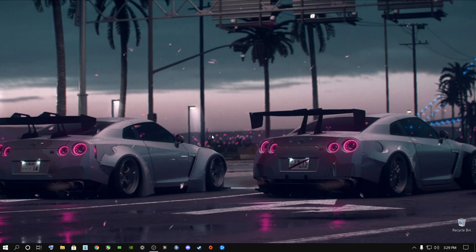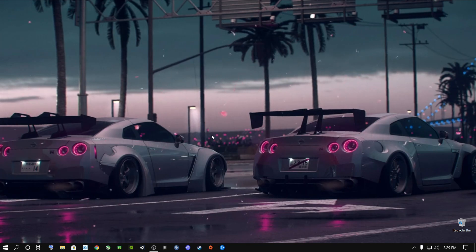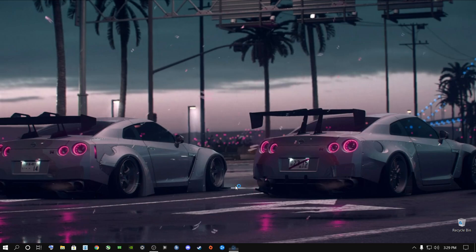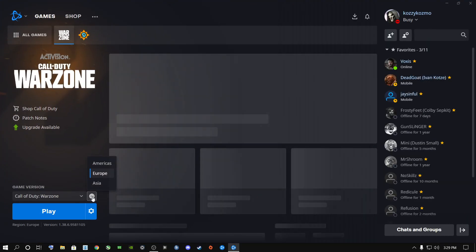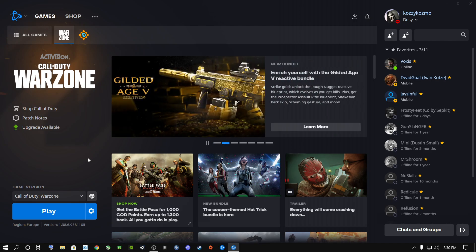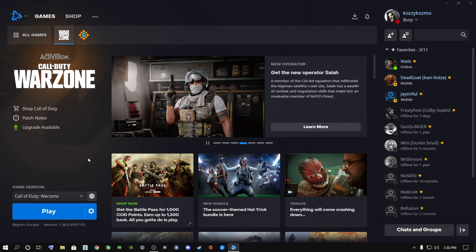Once you're done with that, exit out and open up Battle.net again. I did this twice and it worked for me. If the problem still persists — and this applies to both console and PC users — open up Battle.net and select a different region, because Call of Duty might have a problem with the server you're trying to connect to. When I went into Warzone a few minutes ago, my ping was 83 where I normally get 12 to 13, which means there's a server problem.